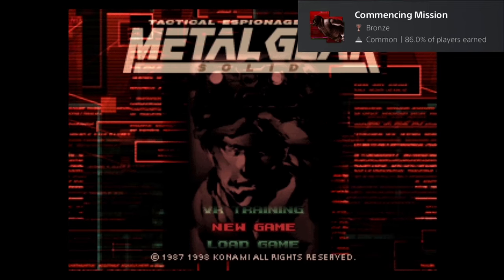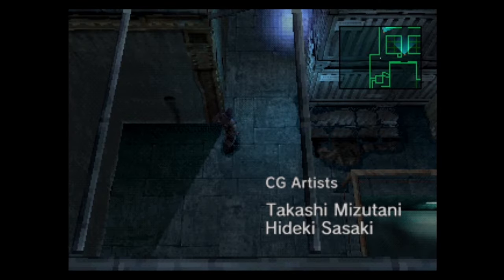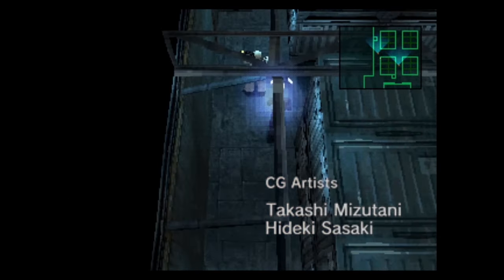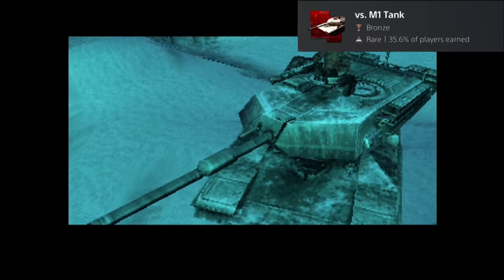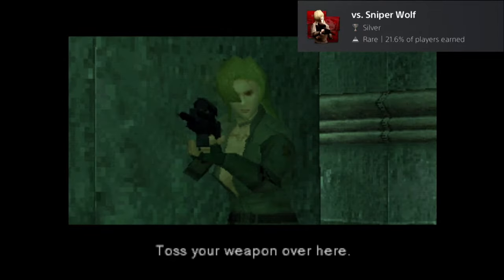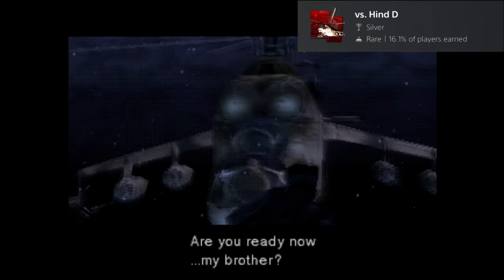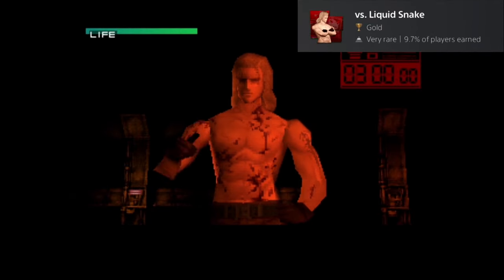The first trophy, Commencing Mission, is very simple — just start the game and there you go. During your first playthrough, you will get a trophy for each boss you defeat throughout the game. These include Revolver Ocelot, the M1 Tank, the Ninja, Psycho Mantis, Sniper Wolf First Encounter, the Hind, Sniper Wolf Second Encounter, Vulcan Raven, Metal Gear Rex, and finally Liquid Snake.